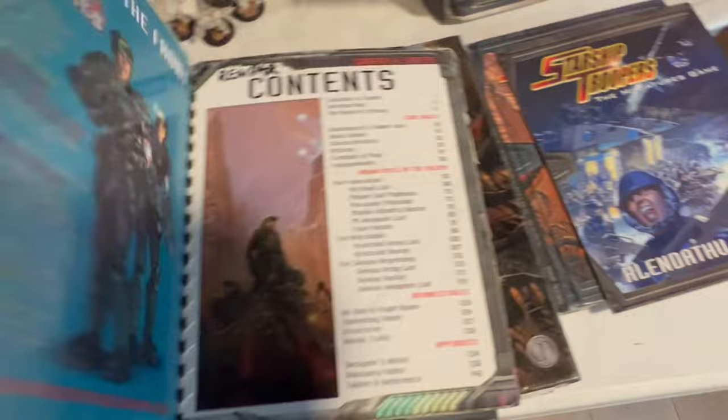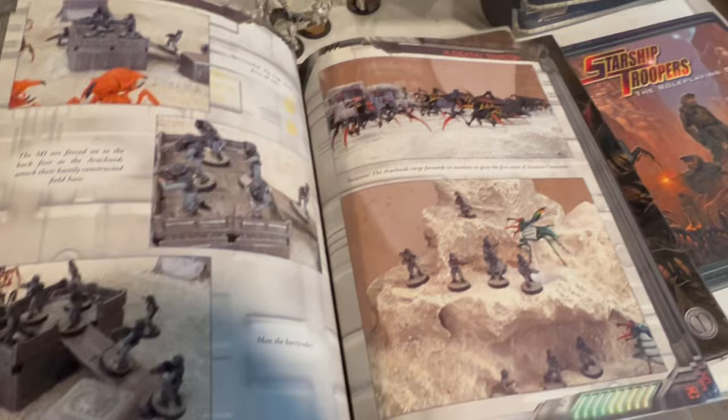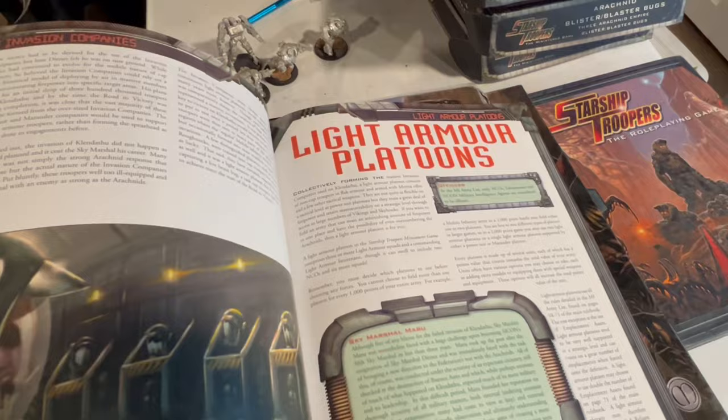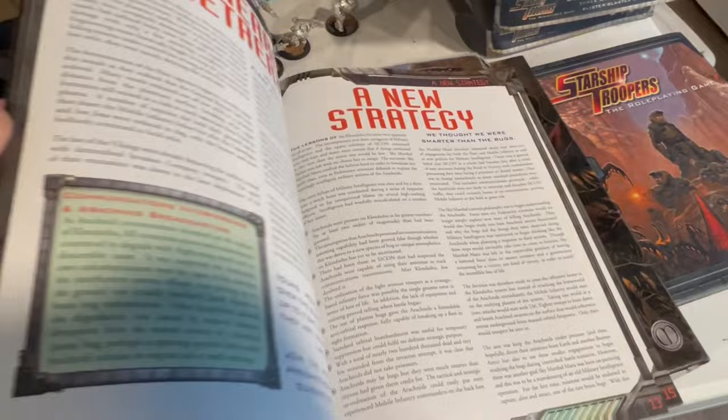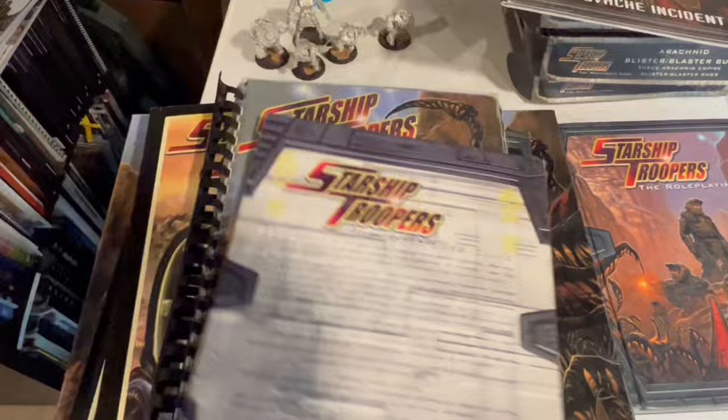Here's the rulebook spiral bound — just a little different than the hardcover. This book was awesome. This is the Klendathu Invasion campaign book — it has the stats to do light infantry and a campaign of five or six missions. What you do is get 6,000 points, and the mobile infantry player keeps track of all the casualties across all the missions, so you'd be losing tons and tons of guys while the bugs always replenished. At the end, it would say if you were defeated, had a minor victory, or a major victory. Really cool.